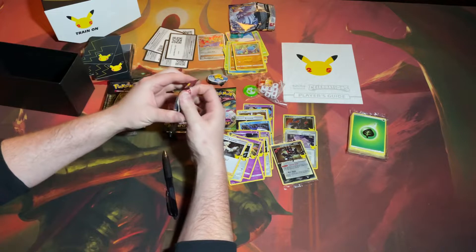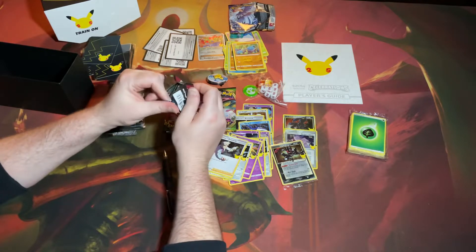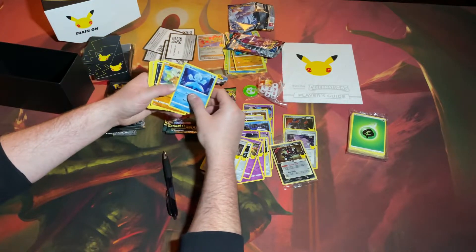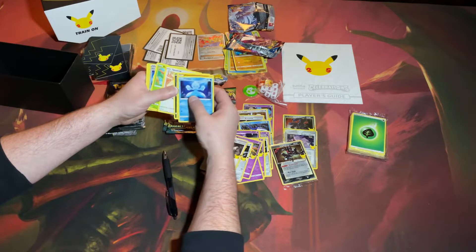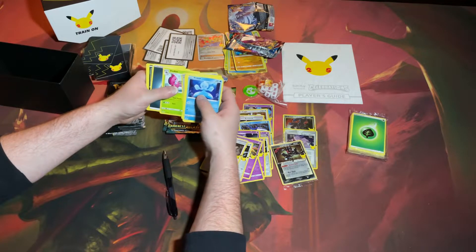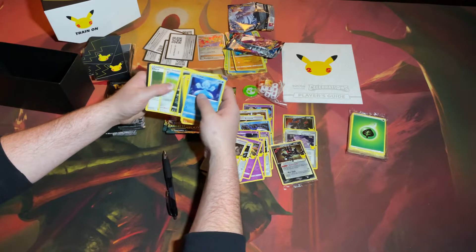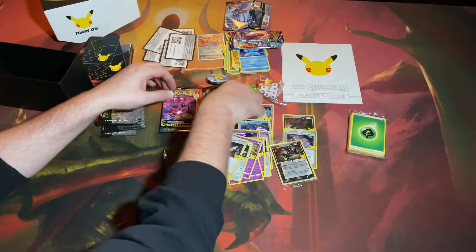Let's move on over to the Battle Styles. Frillish, Cubone, Zubat, Spiro, Fomantis, reverse holo Scroll of Swirls, Vivillon, an energy, a Morpeko, a Doublade — I don't know — and a Cheryl. More cards from there.